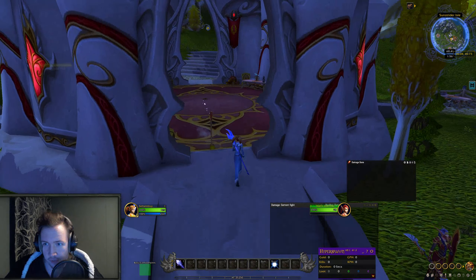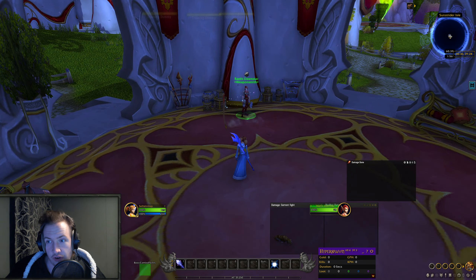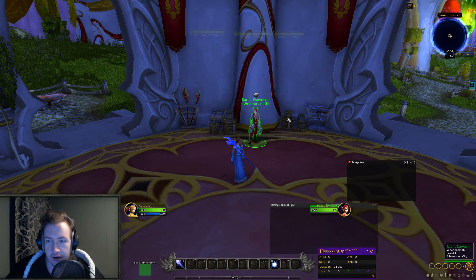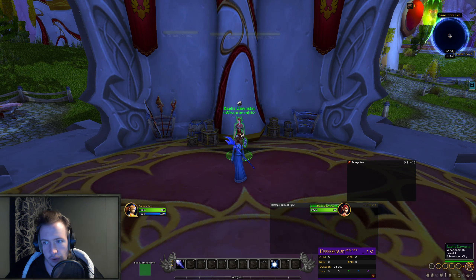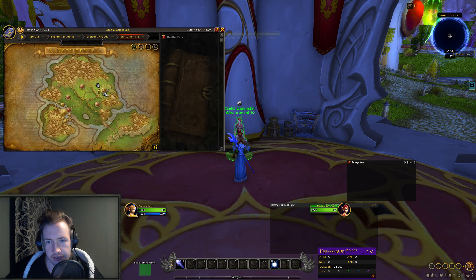The next location is the Blood Elf Starting Zone. It offers a great variety of different weapons you can buy to increase the amount of items you have on the Auction House, and some are actually selling for a decent amount of gold. The vendor is Raylis Dawnstar the Weaponsmith in Sunstrider Isle. Just make a brand new Blood Elf character if you want — you'll need some copper to buy these items, but you can kill a couple of mobs quickly, or bring a max-level character over, or send yourself some gold from your main.